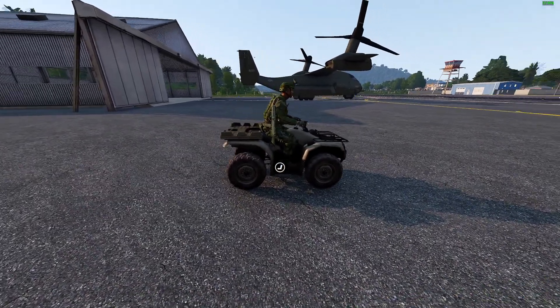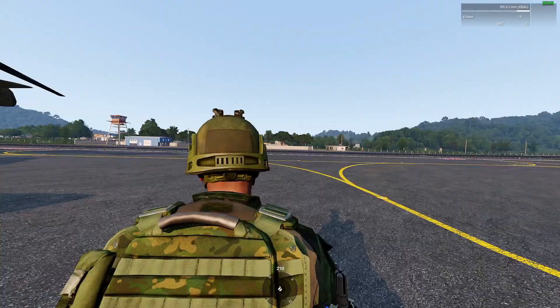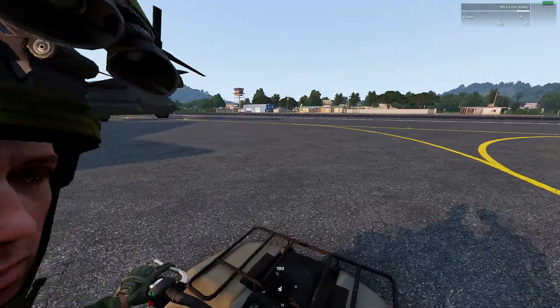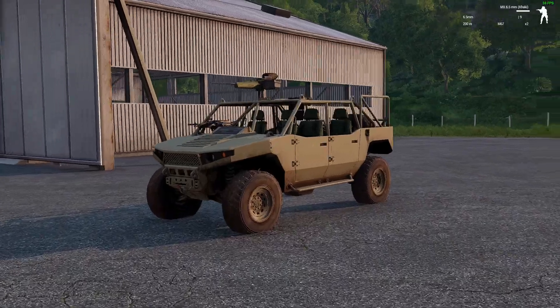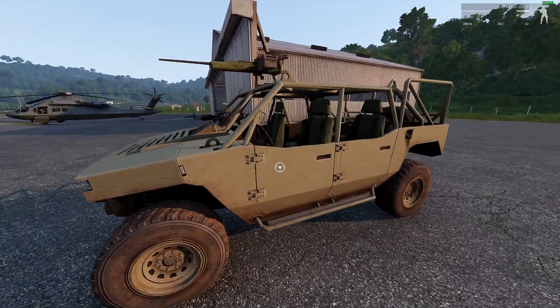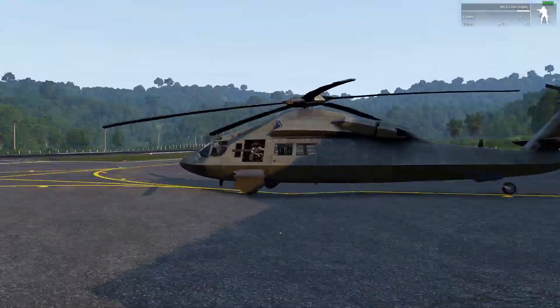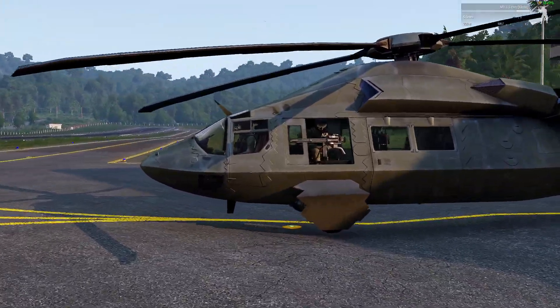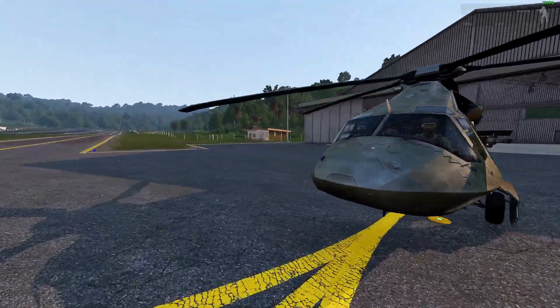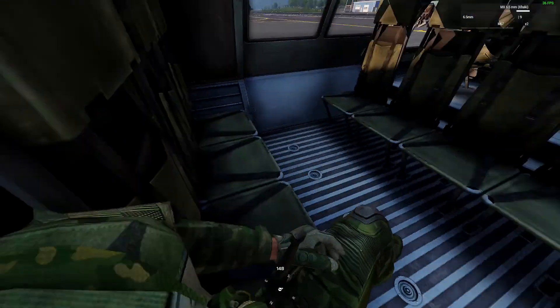Let's try something simple — getting into this cog bike. It's already got a driver, so I hit 5 and I get put in as the passenger. Double tap 5 and off I get. Now with an empty vehicle, we chose gunner as the prioritized seat, so if we hit 5 we get put in as the gunner. Now this is a helicopter that already has a pilot, co-pilot, and both gunners taken up. So obviously the gunner slot is not available — we get in and we're in as a passenger.